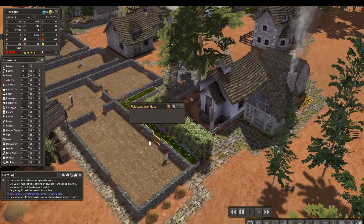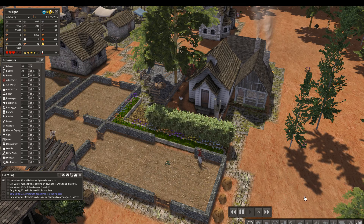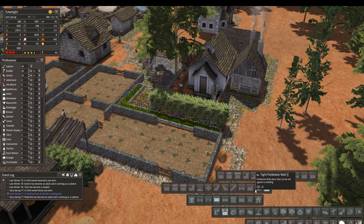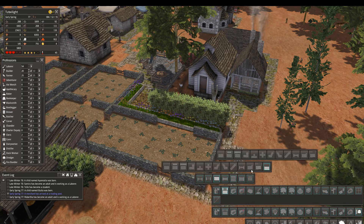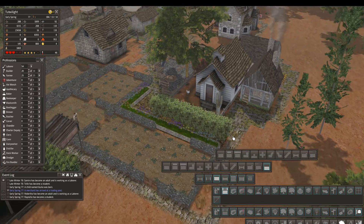That doesn't make sense because there's a gate right there, which I should get rid of. I put a new one over here, so I guess it makes more sense if I just get rid of that entirely because it looked kind of stupid. It's going to have to be a ghost one — a tight one. There we go. That'll look a little bit more legit.